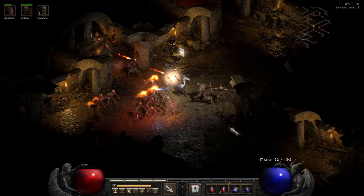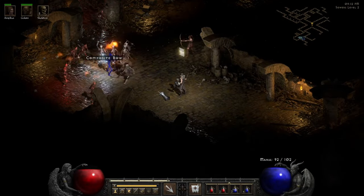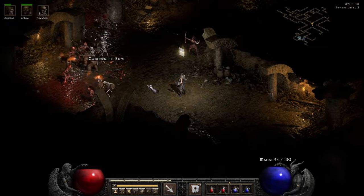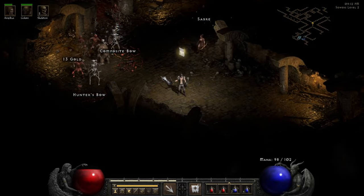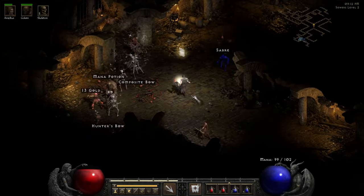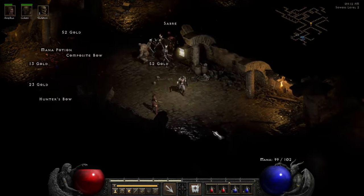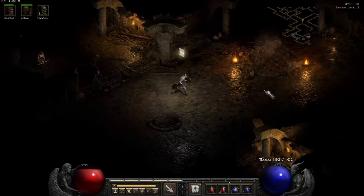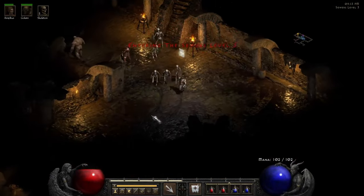I think I'm actually gonna swap over to a different mercenary once I get to the proper level, so I might have just wasted a gem. I want Blessed Aim on a mercenary — oh, level three, perfect. That works for me. Now these guys are on players three difficulty, so this is gonna be a little bit tougher to kill them.